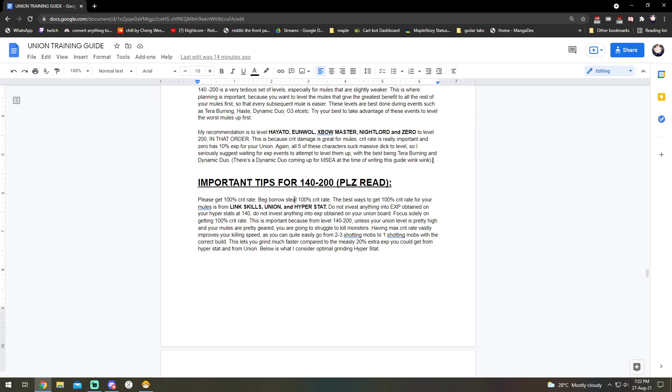Some very important tips for 140 to 200: from 0 to 140 is pretty smooth sailing, you can probably do it within two to three hours per character depending on how many buffs you have. But 140 to 200 is the most painful set of levels in MapleStory for a lot of characters. First tip: please get 100% crit rate on all your characters — beg, borrow, steal, I don't care how you get it. The best way is through link skills, union, and hyper stat. In your union board you can add crit rate on the top right corner, in hyper stat you can add crit rate there, and link skills from Phantom and Explorer Archer. The major thing I see people do wrong is thinking that EXP Obtained is very important and over-investing into it.